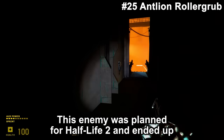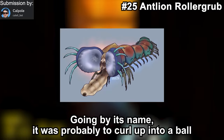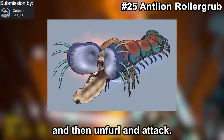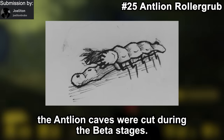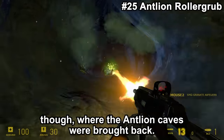This enemy was planned for Half-Life 2 and most likely ended up being the inspiration for the Antlion Grubs. Going by its name, it was probably going to curl up into a ball and then unfurl to attack. It would most likely have been a little more resilient than the Antlion Grub. These were most likely cut at the same time the Antlion caves were cut during the beta stages — could have been a fun addition in Episode 2, where the Antlion caves were brought back.